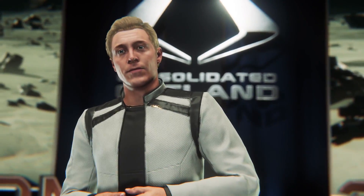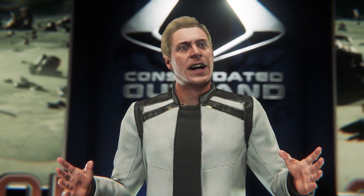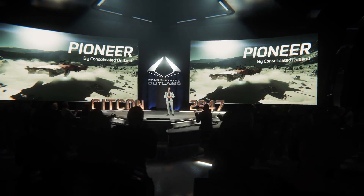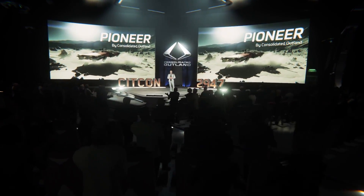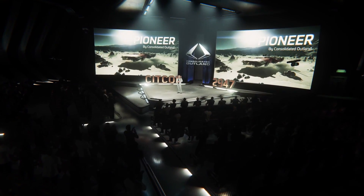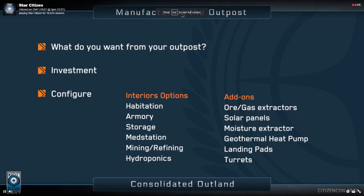You will need resources on board for construction. Buildings in bases will act similarly to ships, requiring power and life support, but also have functional uses: habitation, armory, storage, med stations, mining or refining, hydroponics, ore and gas extraction, solar panels, moisture extractors, geothermal heat pumps, landing pads, turrets, and much more.